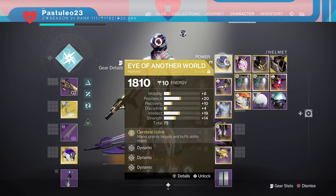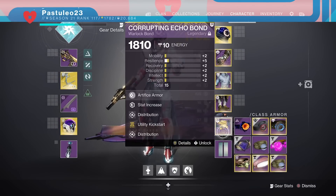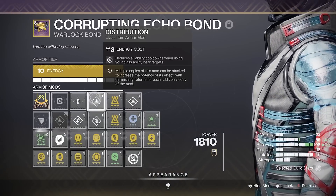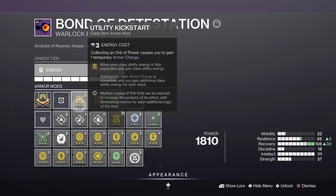Hey guys, you're here for instant super and abilities. To do this you need utility kickstart on one class item, and 3 utility kickstarts on another. Have double distribution, outreach, or bomber as the other mods.